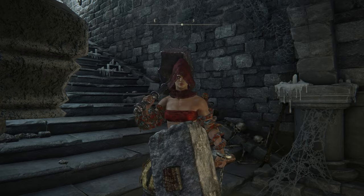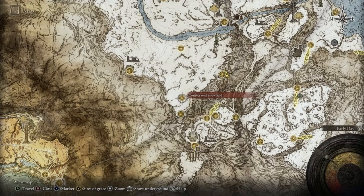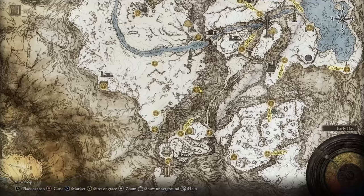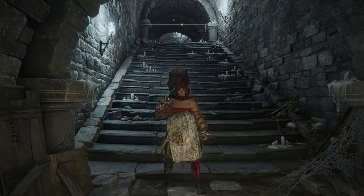For the third duelist, as I mentioned, he's a boss in the Consecrated Snowfield Catacombs — it's right here on the map. If you look at this site of grace, you can just follow the wall and find the entrance to the catacombs. I'll show you how to get through it because there are some puzzles and stuff.